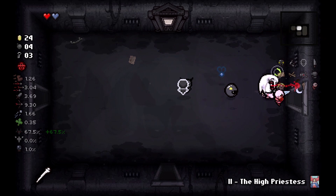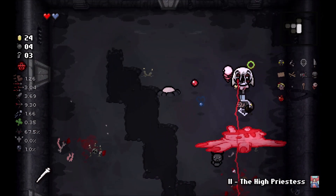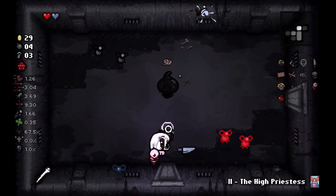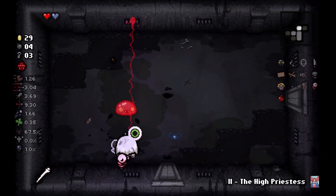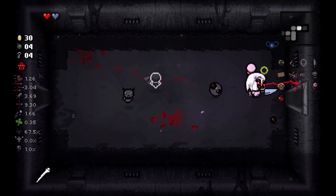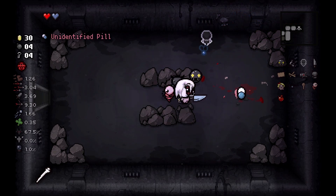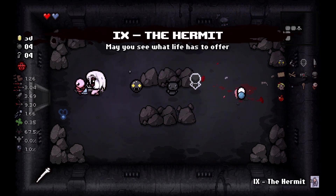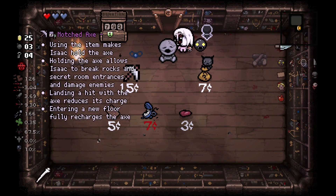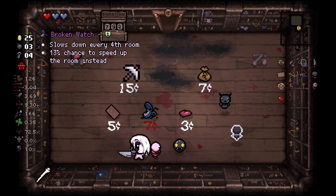Down to 2 HP - really need Dark Bum to start helping out here. We also need our shops to start paying out. That was very much a stand-your-ground situation right there. Fighting Lust here - I was really hoping to drop something, not parasite but the virus. The shops are leaving things to be desired and this was kind of like the last shop.